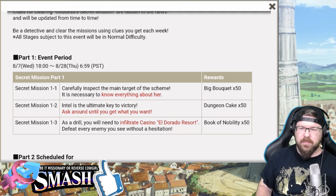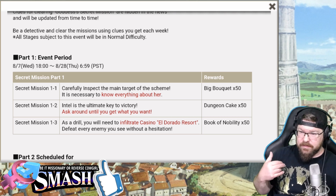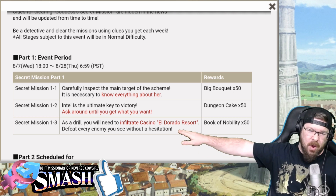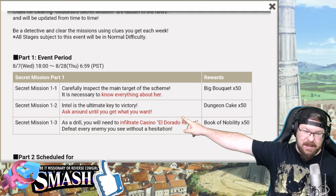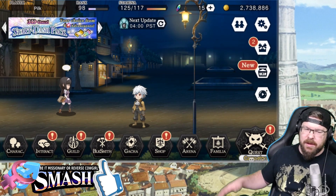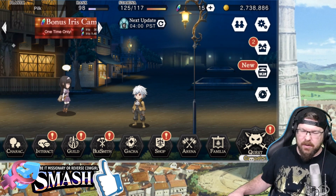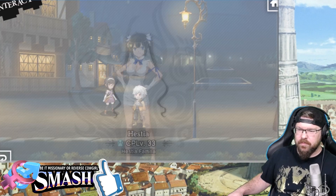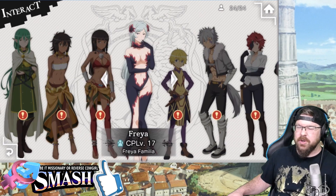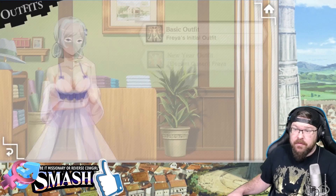Now Mission 1-3: as a drill, you will need to infiltrate Casino Eldorado Resort and defeat every enemy you see without hesitation. I think that means we have to auto-run that level. We'll find out in a moment. For Secret Mission 1-1, I've already beaten it but I'll show you exactly what I did. Go down to Interact and go over to Freya. What you're going to do is go down to Outfits and basically just change her outfit.